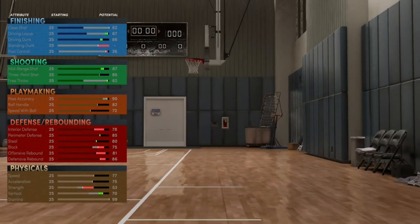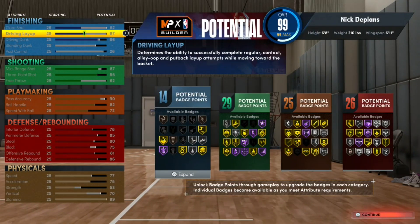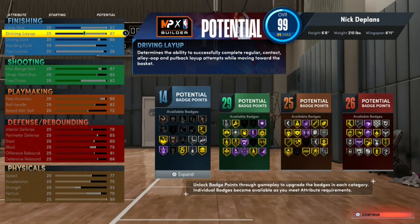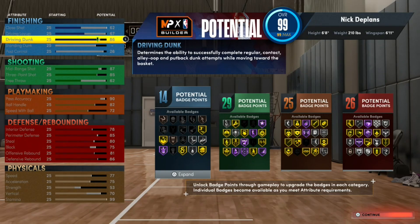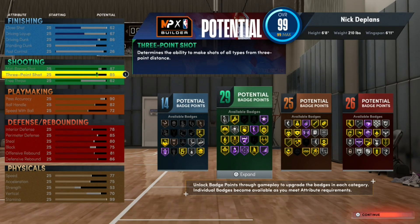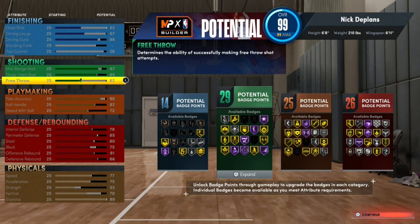Hit continue, then over here where you actually do the stats: I go 62 close shot, because honestly that doesn't matter that much. Driving layup — as long as you time your shots and have badges, you're going to be fine. Driving dunk at 86, just because why not. Midrange I went 87. 3-pointer at 85. Free throw — you really don't need that high; as long as you're timing them you're fine, so I went 62 there just to hit some.